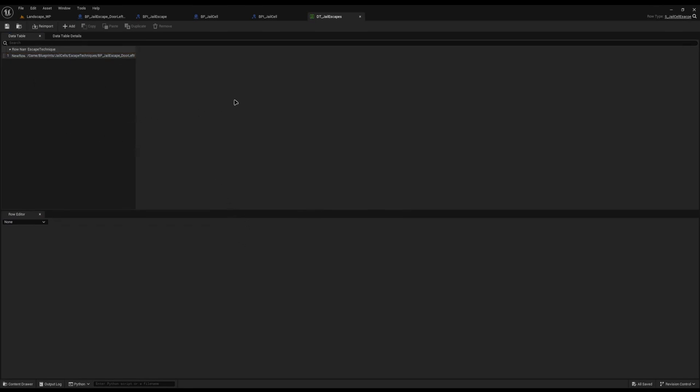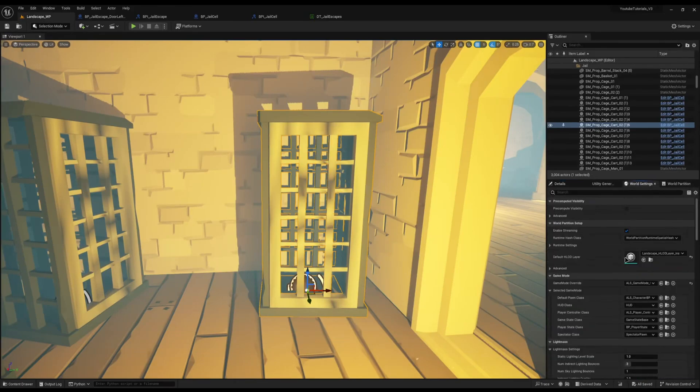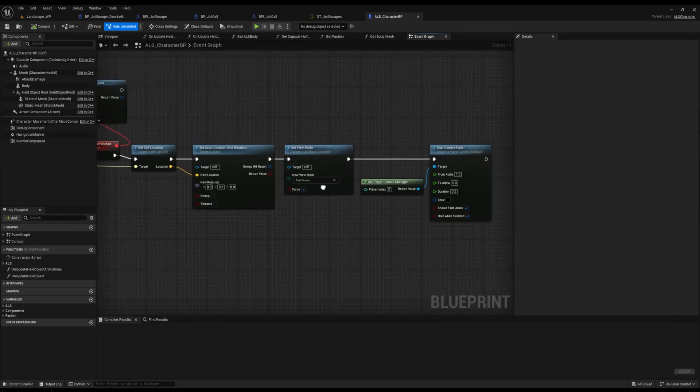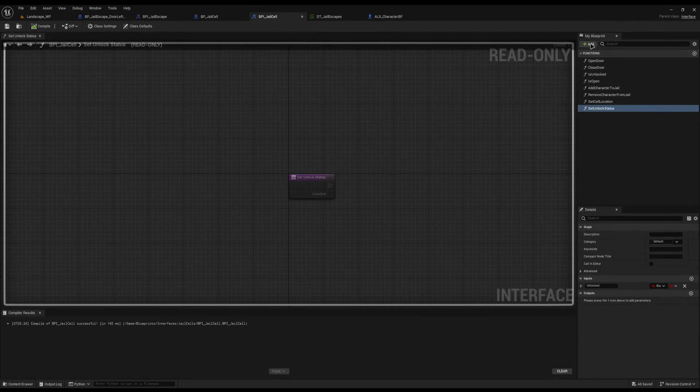Now that we've set up our data table, we need a way to say only if the player gets sent to jail should we be spawning techniques — if an NPC gets in there, we don't want to do it. We already have something on our player for when they're sent to jail. I'm going to come to the bpi_jail_cell and create a new function called add escape technique, hit compile and save.